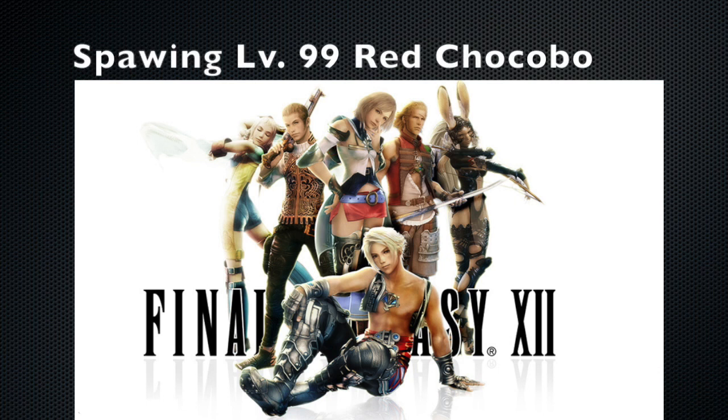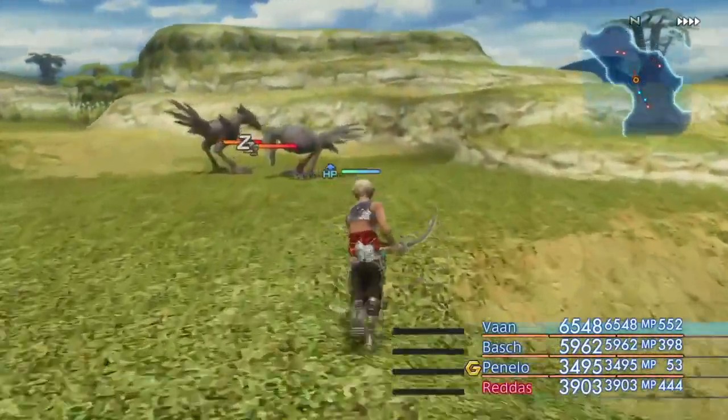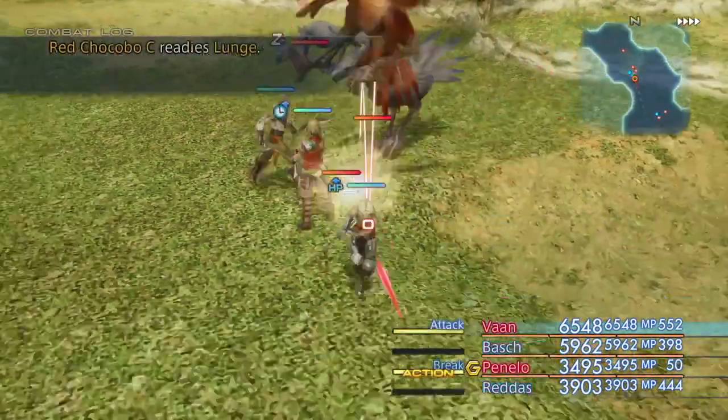Showing you how to spawn the level 99 elusive red chocobo. You gotta go to the Paolo green area in the Osmone Plain. There's two spots where there's three chocobos sitting around. They could be black, they could be red. You want to stick with one grouping and I'll show you why.